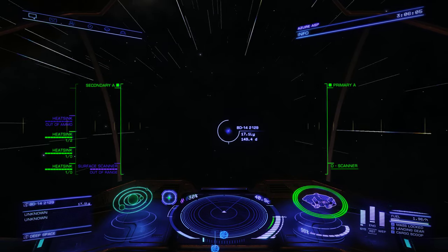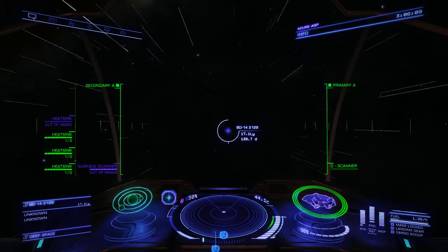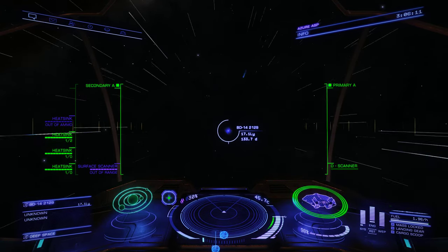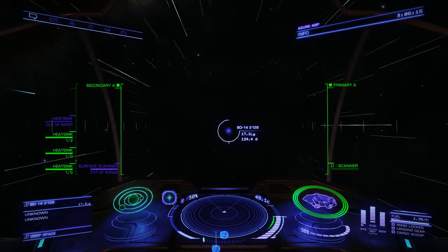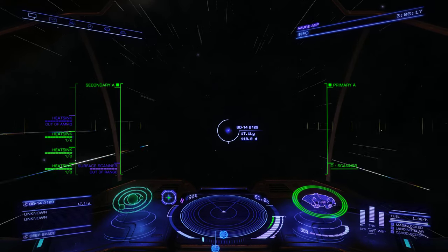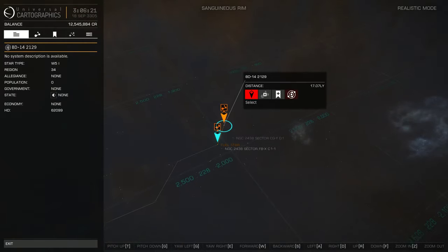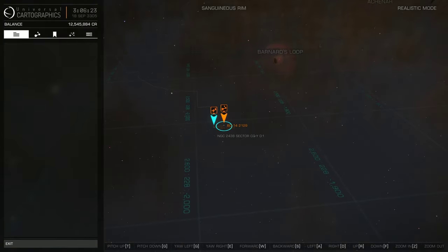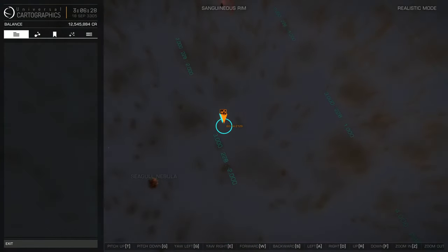As far as I can tell, it doesn't actually have a name, and it's around the star BD-14 2129. I'm one jump out now, about 17 light years away. It's about 3,000 light years from Earth, near the Seagull Nebula, which is probably where I'll go next.